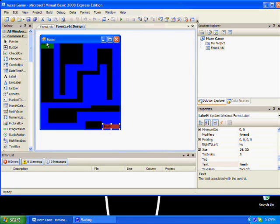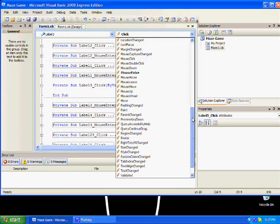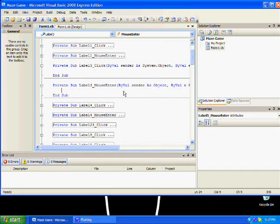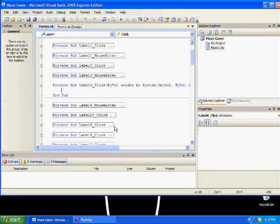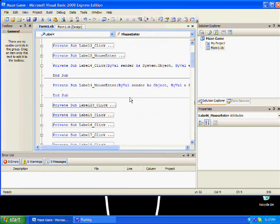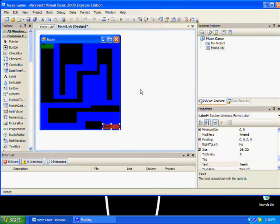Now we're going to program the start button. Actually, the start button - we do not want to do click. The start button is for level 2. The finish button needs to do something - you have to do a Mouse Enter, then a Message Box. It means the game is done.